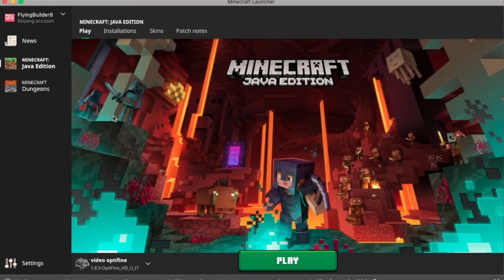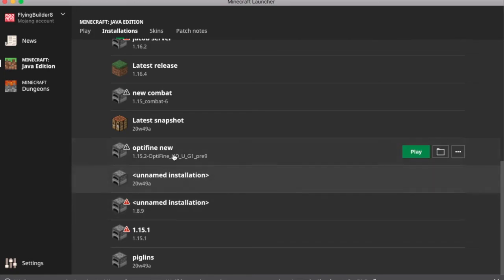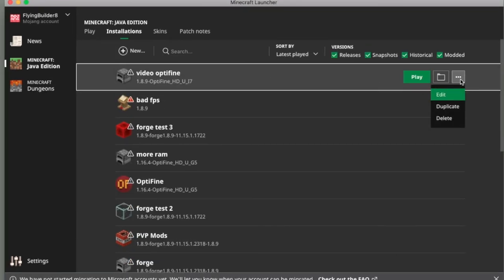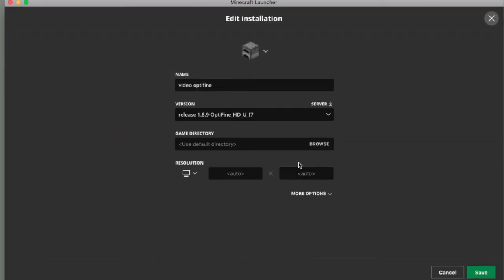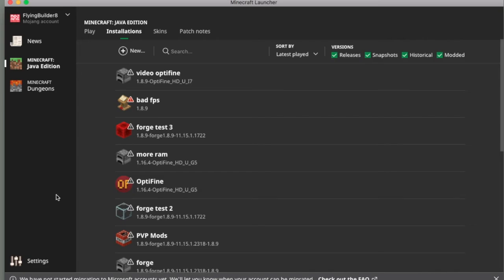Another thing you can do is allocate more RAM to Minecraft. Go to Installations, find the version you're playing — in this case Optifine — click the three dots, click Edit, then go to More Options. You'll see a value like "2" which is how many gigabytes of RAM are given to Minecraft. 2 is fairly small; I have 16 gigabytes so I'm changing it to 8 since I'm usually not running anything else while playing besides Discord. If you don't have as much RAM, changing the 2 to a 4 is a good option — more is better, but don't over-allocate.